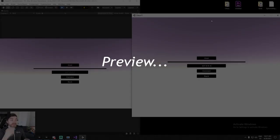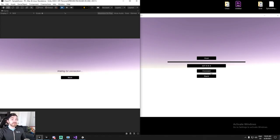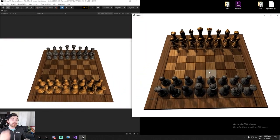Today we're wrapping it up. I'm going to be showing you two new messages: the first one is 'make move' and the second one is 'rematch'. By the end of this episode we should have everything we need to have a full chess game.